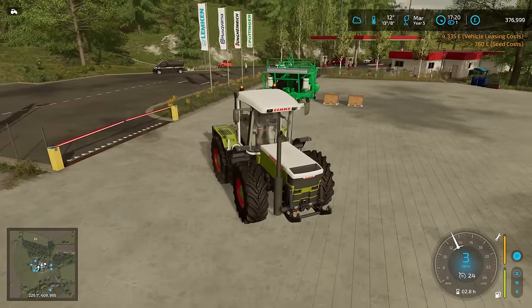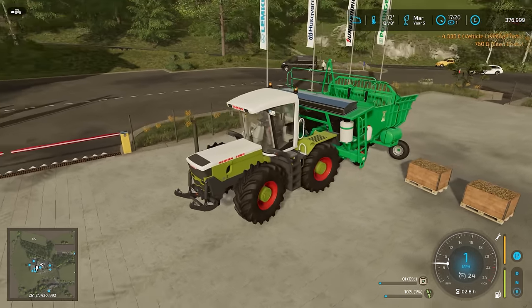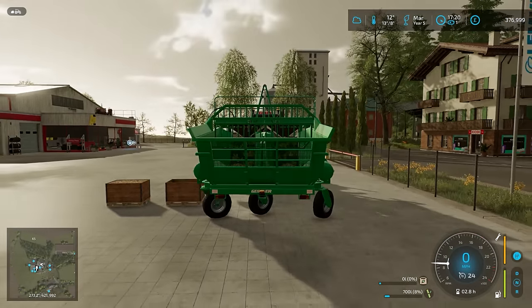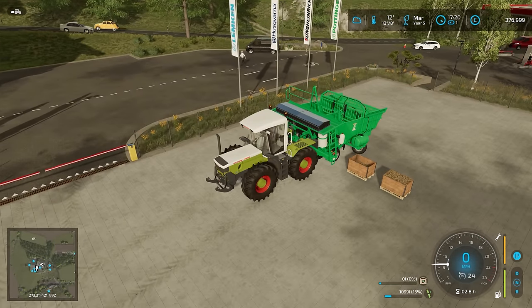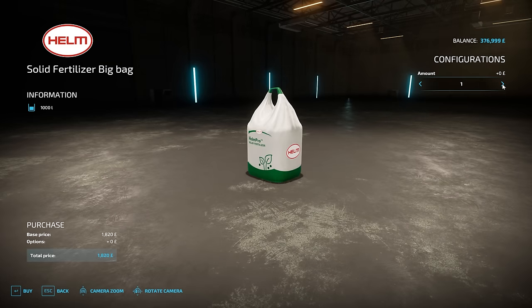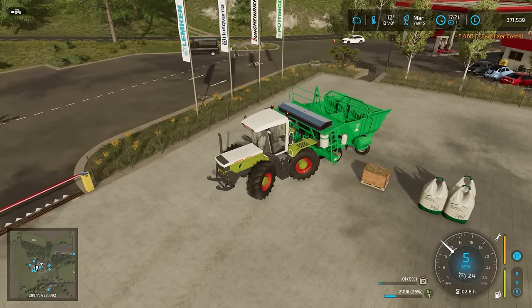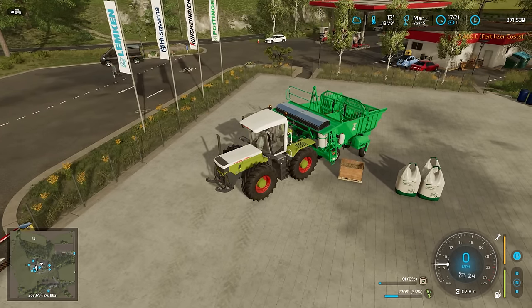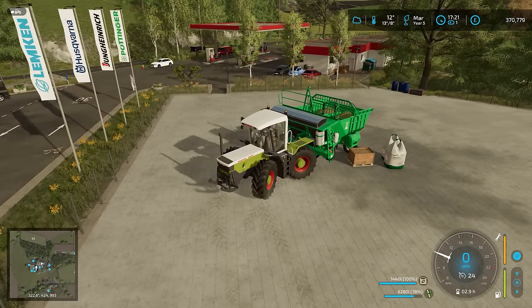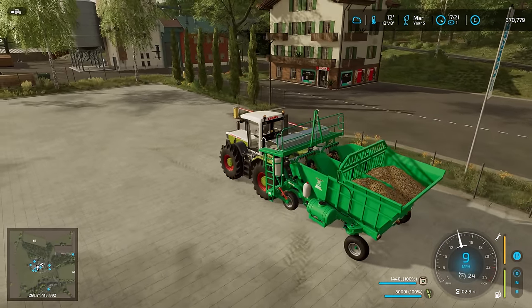Look how big that machine is, but the working width isn't that great. It does fertiliser as well — how fancy! So we'll probably get three pallets. If we don't use it all we can just use it on another job. Looks like it is exactly four pallets. Yeah, they've designed the capacity to be the same as four pallets. Off we go.